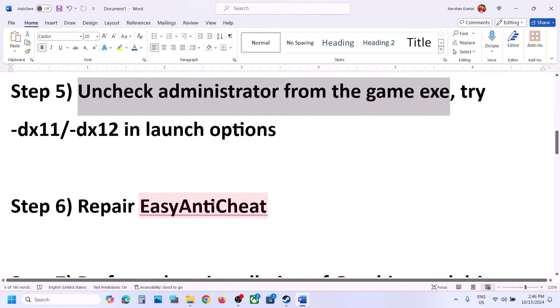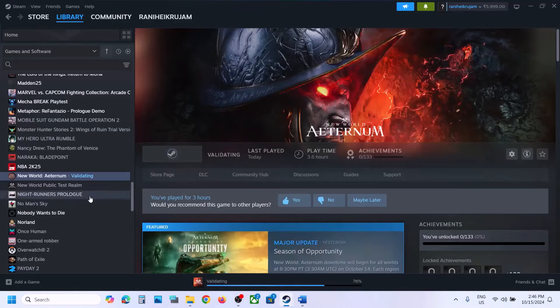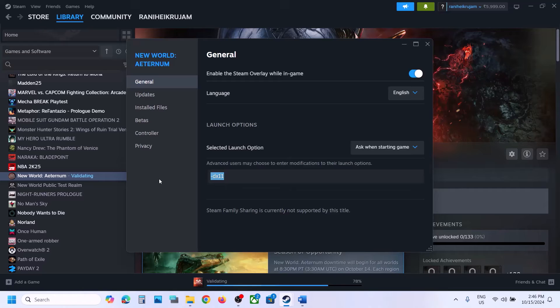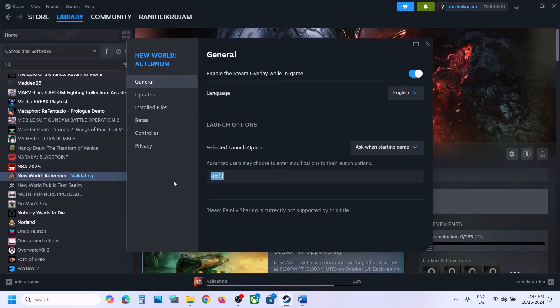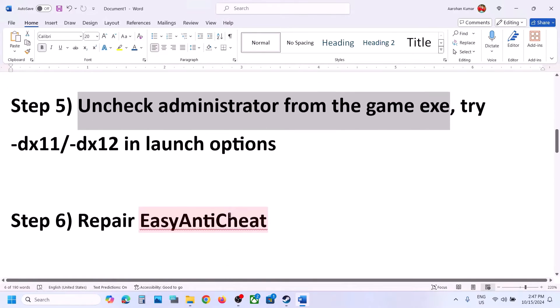The next step is to try DX11 or DX12 in the launch options. Go to Steam, right-click on the game, select Properties, go to the General tab, and in the Launch Options type '-dx11'. Launch the game and check. If still not working, go to Properties and change it to '-dx12', then launch and check. If still not working, remove this and follow the next step.